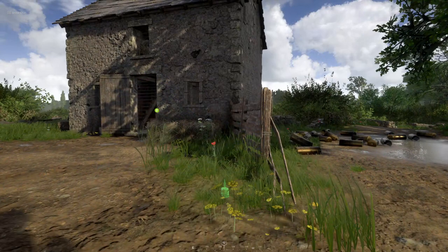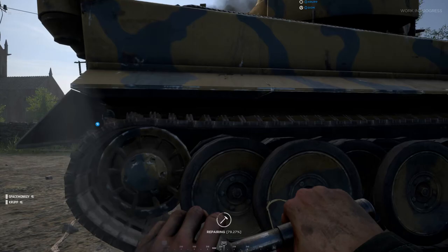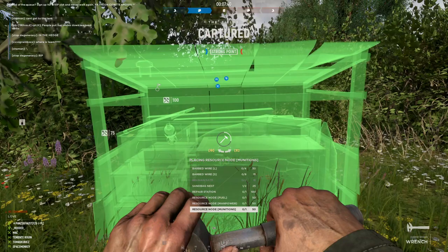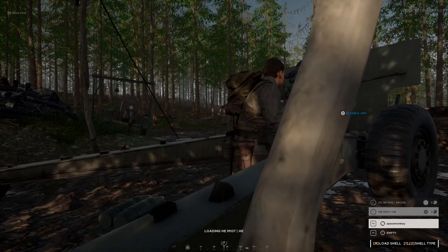Engineers carry anti-personnel mines and anti-tank mines, both of which are pretty self-explanatory. You won't be getting any team kills from them, so feel free to place them wherever you want. Engineers can also repair tanks with their wrenches or build a wide variety of defensive structures and resource nodes. Resource nodes generate a set amount of resources per minute — like fuel, ammunition, or manpower — and how much they generate depends on how far into the map they are placed. These resources can be used to fire the fixed artillery positions back at your headquarters, or used by the commander to call in stuff like airstrikes.